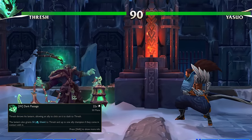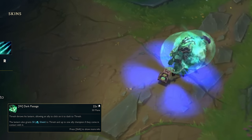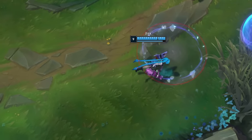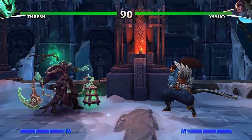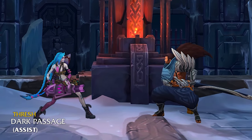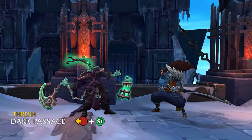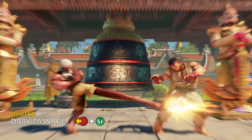Up second we've got Dark Passage. Thresh throws out a lantern that shields nearby allied champions from damage, and allies can also click the lantern to dash to Thresh's location. Here I wanted to highlight the get-out-of-jail-free nature of allies clicking the lantern. My proposal is to allow Thresh to use his lantern as an assist, giving his active teammate armor properties and allowing him to make that very same saving throw, pulling them out of pressure situations — or even tagging Thresh in to switch him into the active character. Additionally, allow Thresh himself to throw and warp to the lantern as a teleport, letting him create some space and get back to his keep-away game.